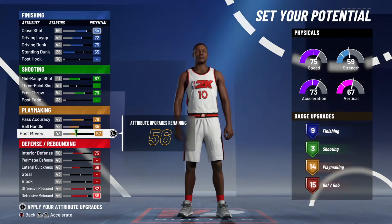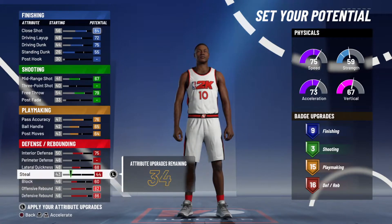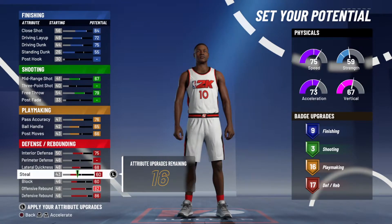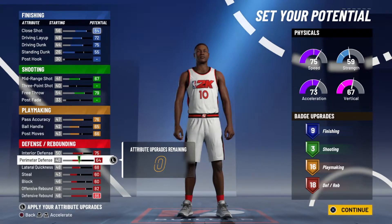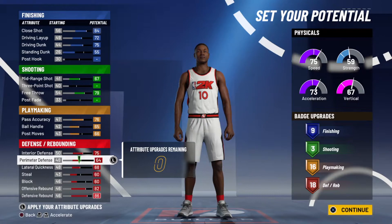Playmaking wise, I'm going to push this up quite a bit. There are a few tricky things you do here that really mess this up for people. I'm going to go 60 on blocks, 60 on steals, giving me 17 defensive badges. As you can see, what you finish with is: 84 close shot, 72 driving layup, 75 driving dunk, 55 standing dunk, 67 mid-range, 79 free throw, 76 pass accuracy, 65 ball handle, 66 post moves, 75 interior defense, 64 perimeter defense, 68 lateral quickness, 60 steals, 60 blocks, 82 offensive rebound, 86 defensive rebound.